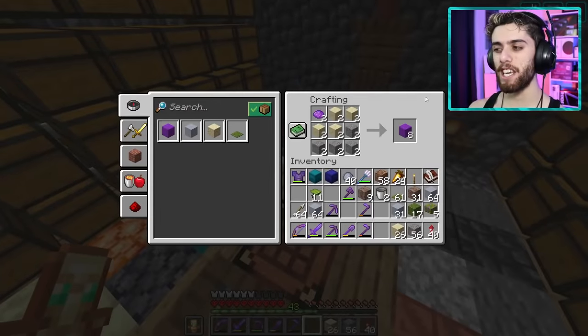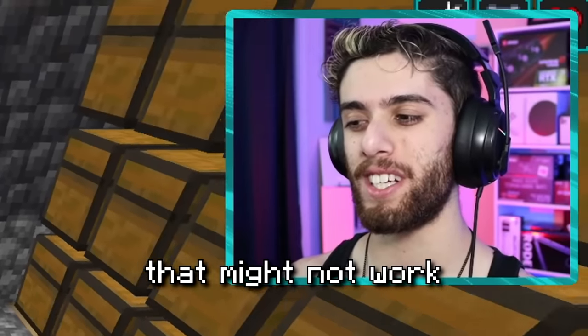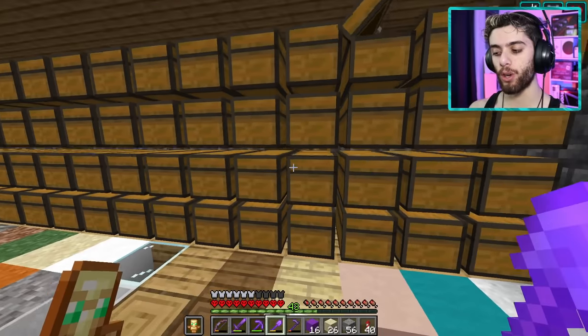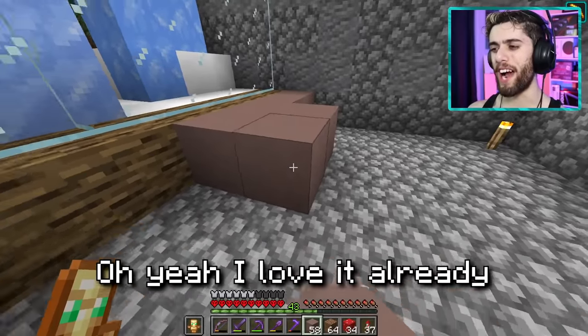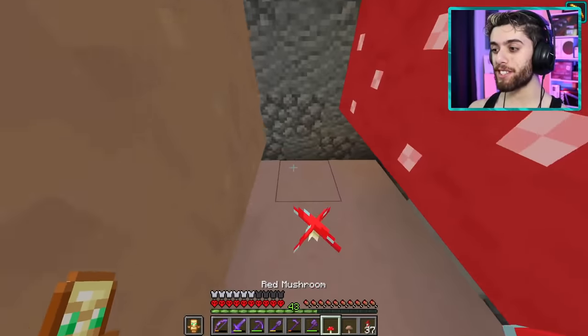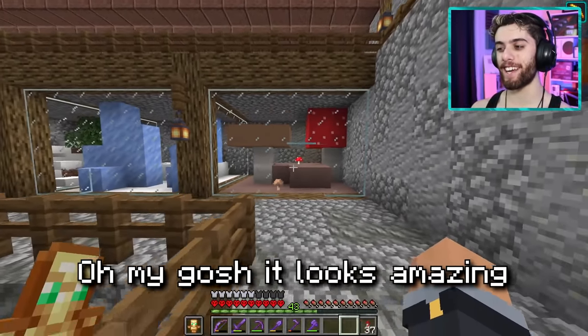I tried using purple concrete but it looked very bright purple — that might not work. What about light gray terracotta? That looks very mycelium-y. Are you telling me I can plant mushrooms on this too? This is the perfect block for this — it looks amazing!